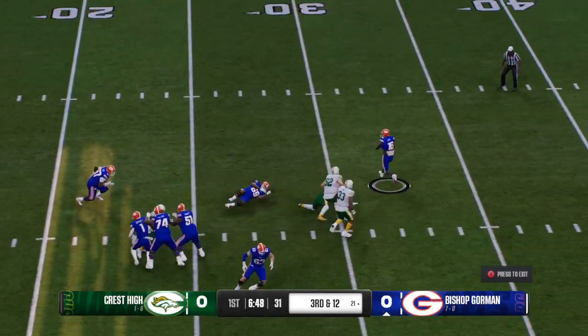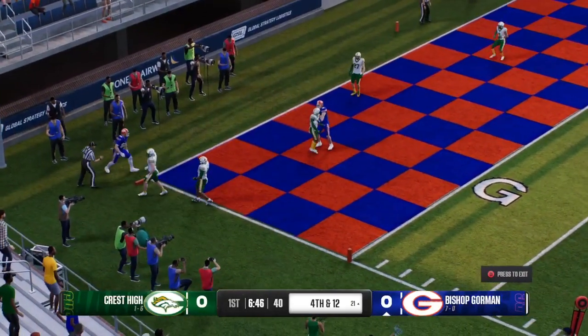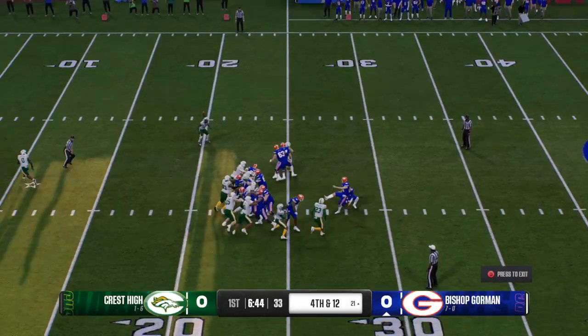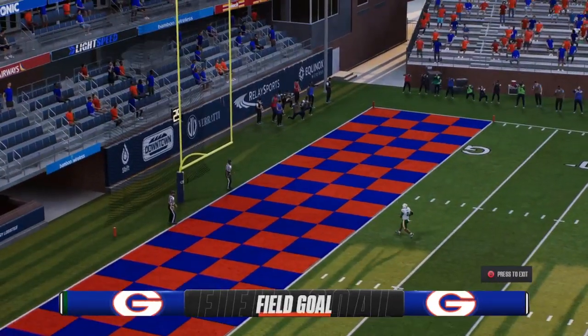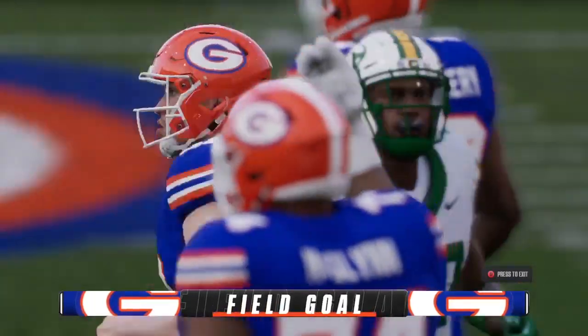They're bringing heat — throws toward the end zone, and it was worth the gamble, but the long pass is incomplete. Now on fourth down they'll send out the field goal unit. It's good — easy call for the ref — and that'll put the first points of the game on the board.